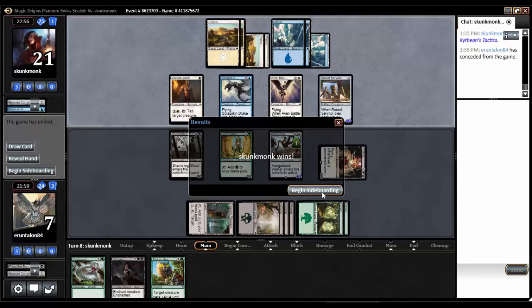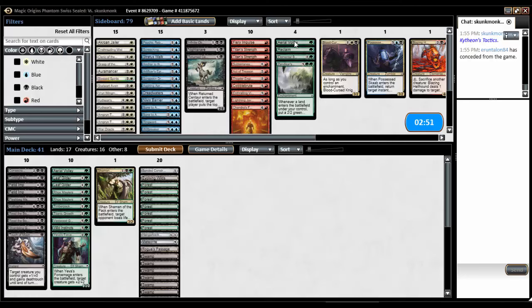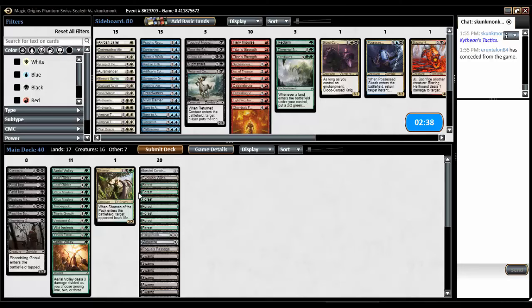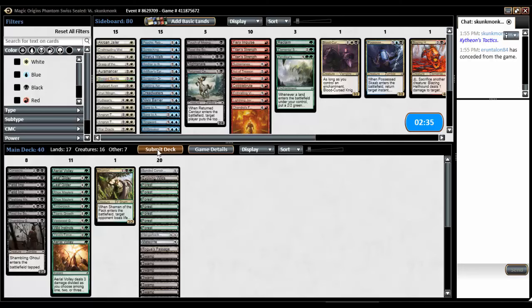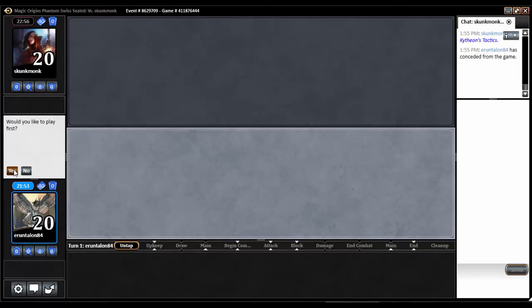Good thing I got double Aerial Volley, right? Aerial Volley in. We only saw two Flyers, but he's blue-white — I should assume there's more. So I think I'm happy with double Aerial Volley in favor of a Touch of Moonglove and one of the Read the Bones, I think. Yep, seems good. We had a bit of a slow start. That Bone to Ash was actually pretty good. We'll play first.